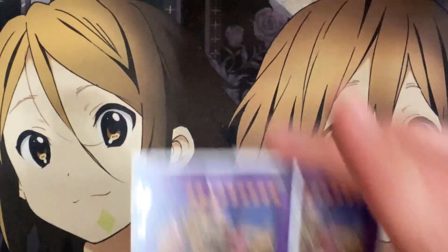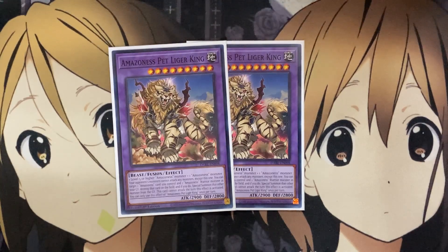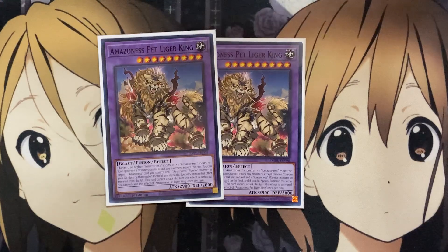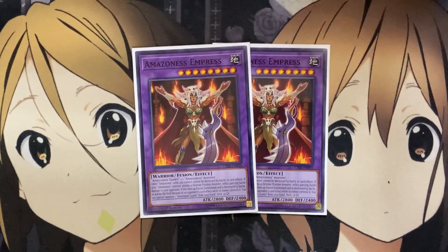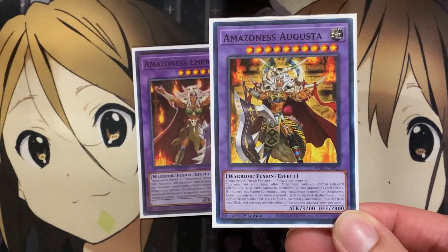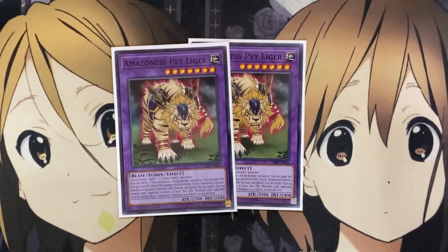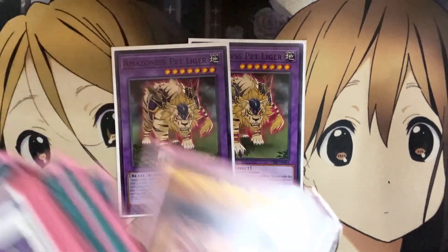I also run two of the new Amazonas Pet Liger King: you need one level 5 or higher Amazonas monster and one Amazonas monster. Your opponent cannot attack any monsters you control except this one. You can target one Amazonas card you control and one Amazonas Warrior monster in your graveyard, destroy that card on the field and special summon that monster from the graveyard — this card cannot attack the turn you activate this, once per turn. It's great setup: protection while recycling one-offs from the graveyard. I also run two copies of the older Amazonas Empress, needing one Queen and one Amazonas monster — it can also be the fusion material you send for Amazonas Augusta. Other Amazonas you control cannot be destroyed by battle or card effect. And Amazonas Pet Liger needs Amazonas Tiger, but Baby Tiger's name becomes Amazonas Tiger on the field, fulfilling that requirement.